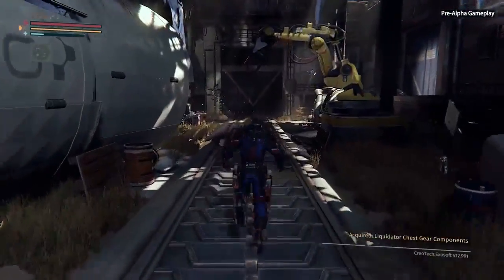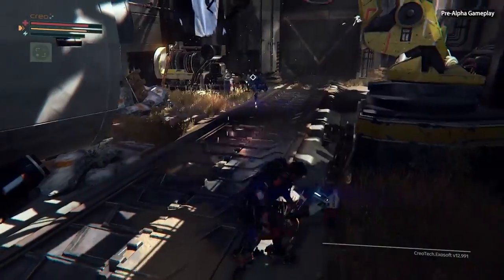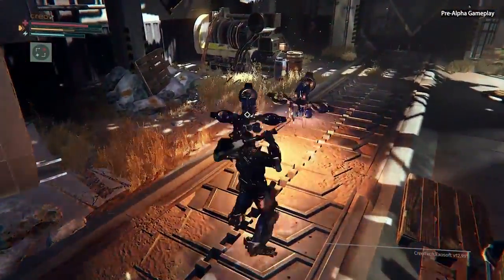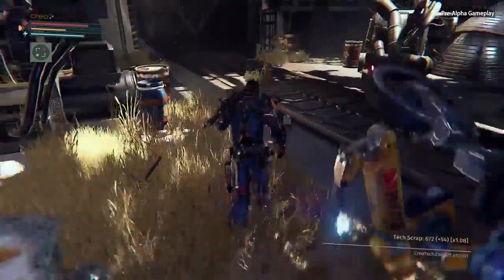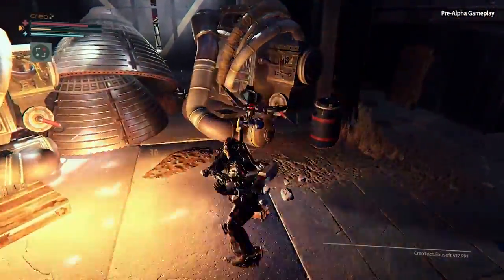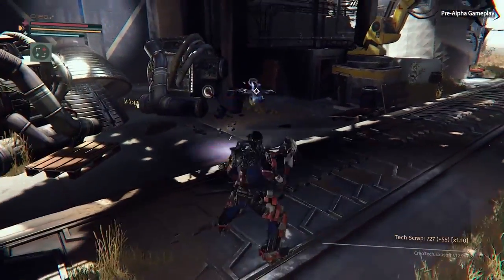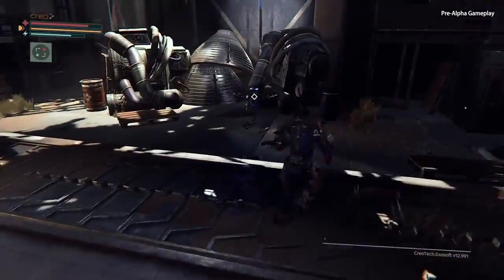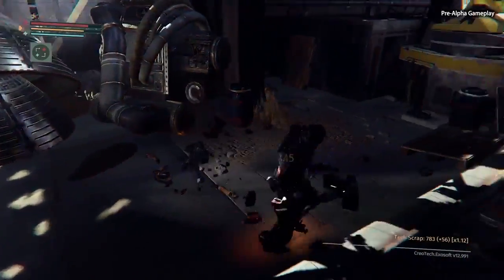Moving further into the area here, you can see that we don't have just humanoid enemies — we also have a variety of robotic enemies. Many of these will also have limbs that can be chopped off, which could give you various rewards: new implants, new weapons, things like that. But these disassembly drones are more simple. They don't have different body parts — they're just trying to chop you up, but we're not going to let them do that.